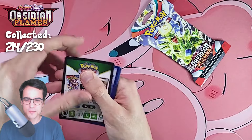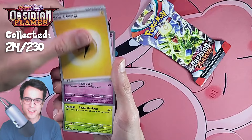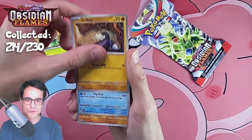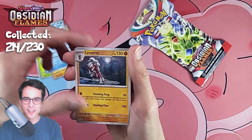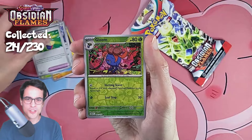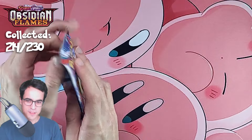At least we got two charizard ex pulls already — that makes me happy. Lightning energy, snubbull, capsicot, a dripper, gumshoos, a lichenrock provo pass, vengeful punch, gloom reverse, verum reverse, and a clay doll. Can we get some final pack magic here for a new pull?